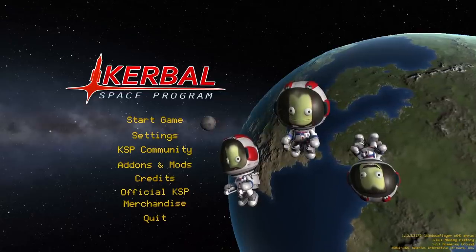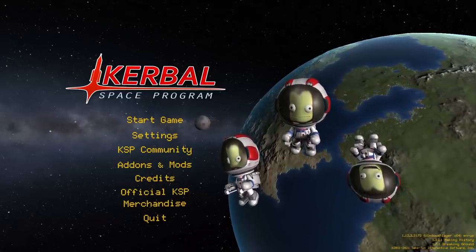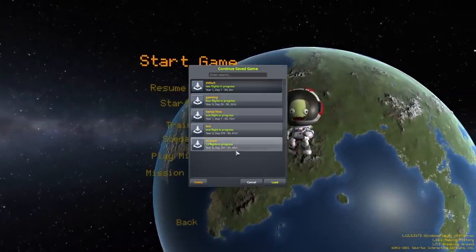Hey guys! Today I'm back in Kerbal Space Program and I want to try making a rocket that can refuel by mining on Val's surface. Val is a moon of Joule, so I'll be going reasonably far out for this mission. I also have a few other experimental weird techniques to try out, but I think I'll just wait to show you them. So let's get right into it.